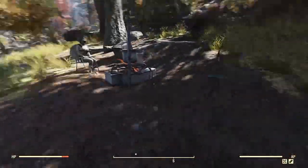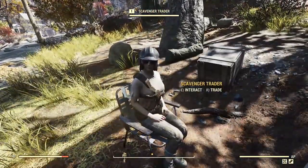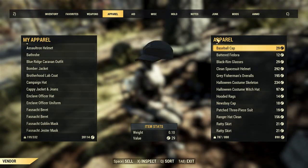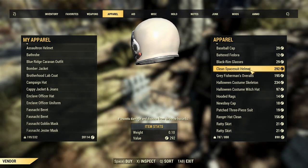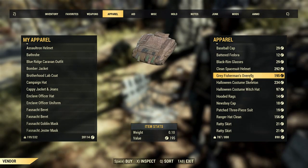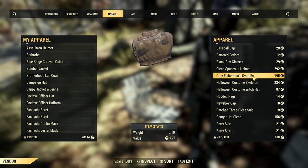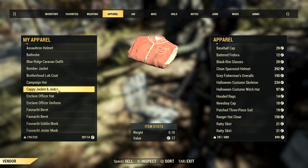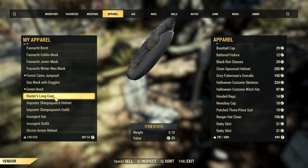You can find a companion here, you can find cultists, you can find enemies, but you can also find these scavenger traders. So I'm going to trade with this one and go to apparel. As you can see, she sells the clean spacesuit helmet, which is a rare item in this game, and also the grey fisherman's overalls. I've also heard that this trader can sell the hunter's long coat as well.